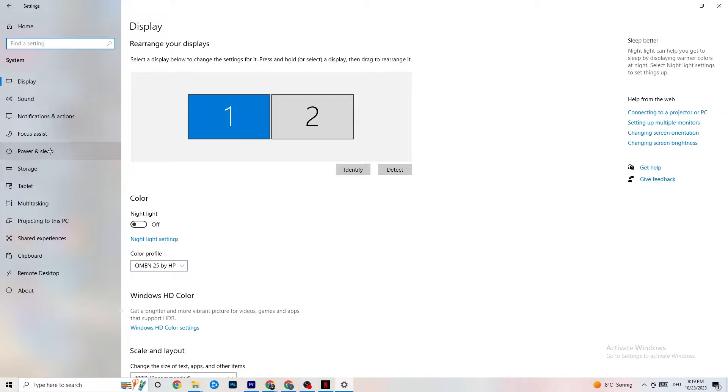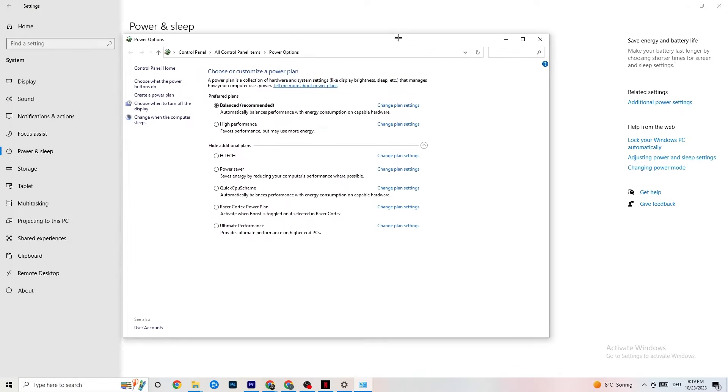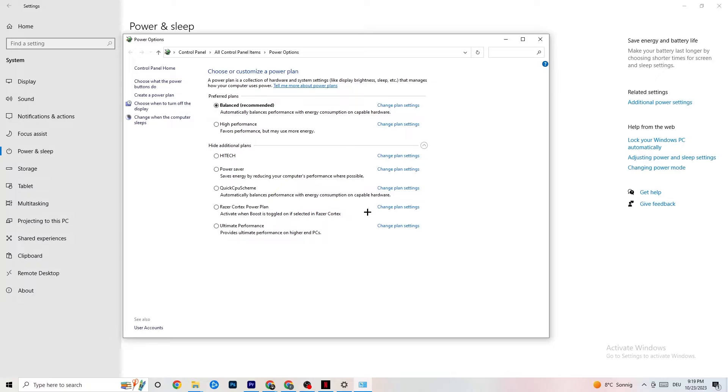Go back once, then hit Power and Sleep — the fifth option. Click into Additional Power Settings on the right side. You can now choose your power plan. There are additional plans like high performance, power saver, and others. The most used are High Performance and Balanced. I can't tell you which is best — you need to check it for yourself. Try each one and see which works better with your PC.